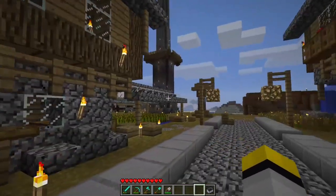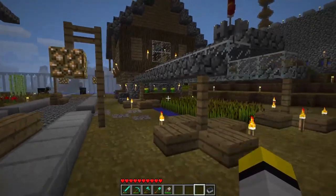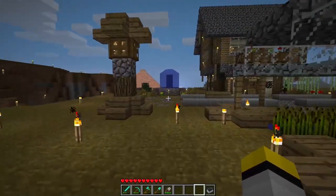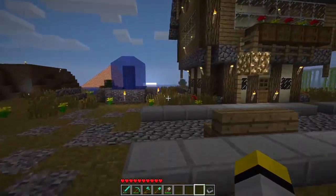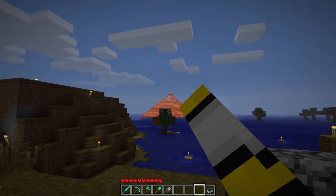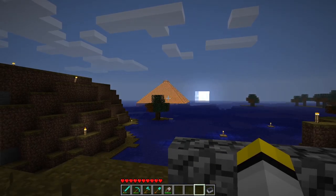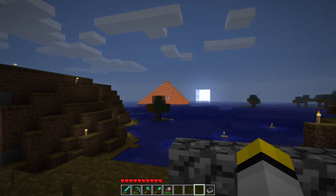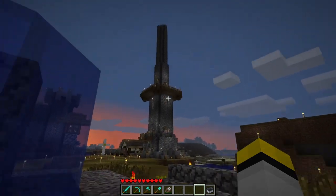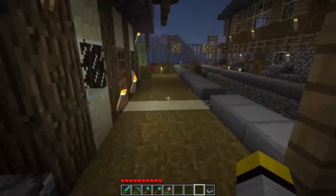It looks like it's gonna be night soon. This is the little greenhouse for this house - it belongs to that house. At the end of the street you have this fountain where you can sit. The lava pyramid took forever - I probably spent a good 45 minutes dying just trying to get it to look right because it wouldn't pour the right way.